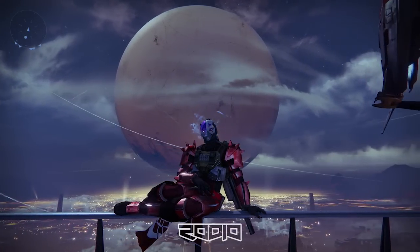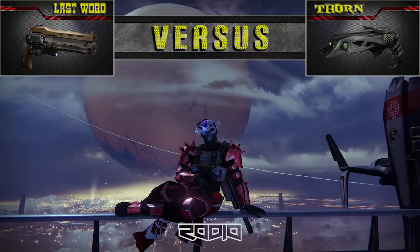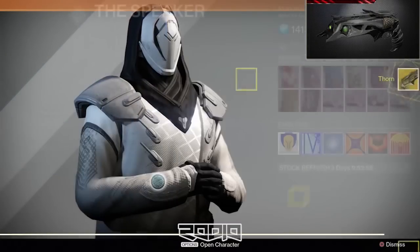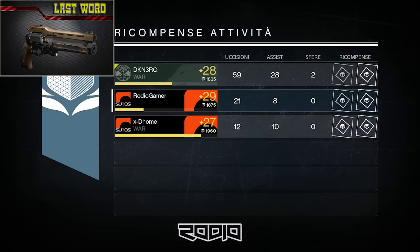What's up guys, Rodeo here. In this video we compare two exotic hand cannons: the Thorn and the Last Word. You can get the Thorn by completing the exotic bounty called A Light in the Dark, and you can find the Last Word in the Crucible or in the weekly Nightfall strike.